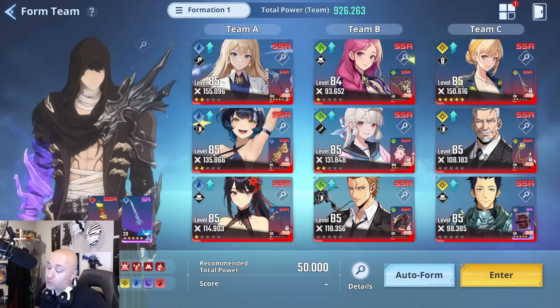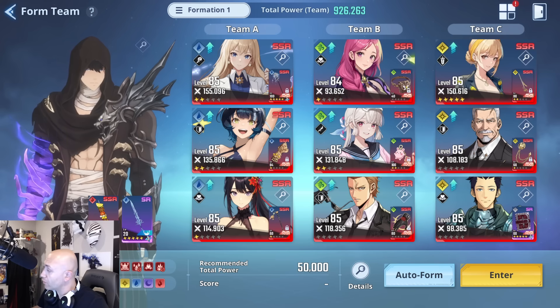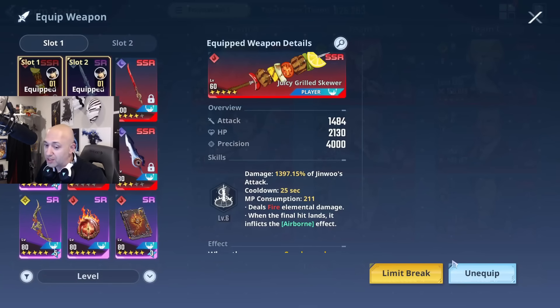Welcome back to another Solo Leveling Arise video. We're going to do a free-to-play run on the guild boss, specifically using the A5 Skewer and the A8 Falcon. These are two weapons that I have at very minimal skill levels, and I want to show you how they work, what they're meant for, and how they'll help you in the guild run if you don't have the Moonshadow Daggers or a Grimoire.